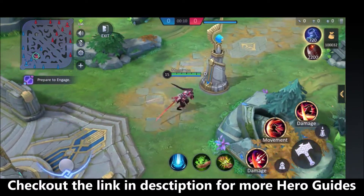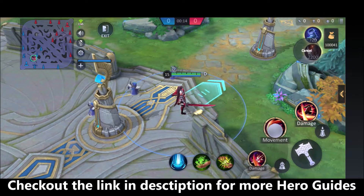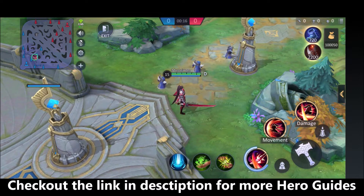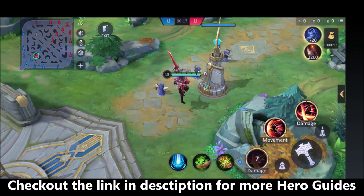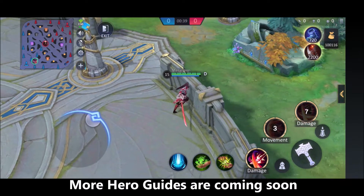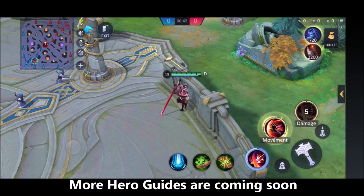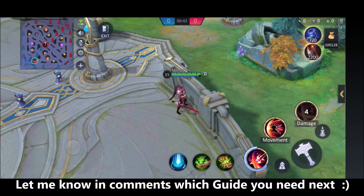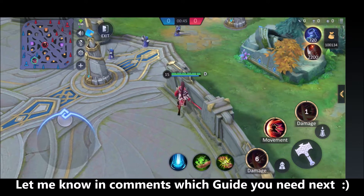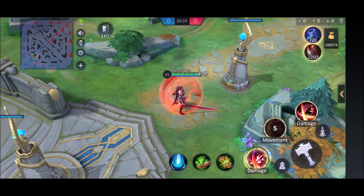Skill 1 is a three-phase skill where the first two phases deal physical damage and apply a 20% slowdown for 2 seconds on enemies. The third phase deals a knockup effect of 0.5 seconds. It is not a blink skill — you cannot move through walls. Damage increases with each phase, so aim it properly to land the knockup effect.